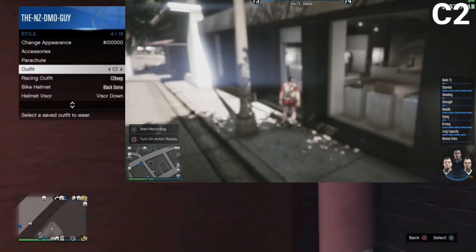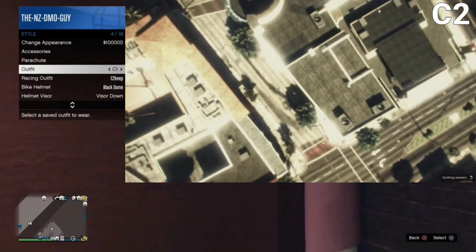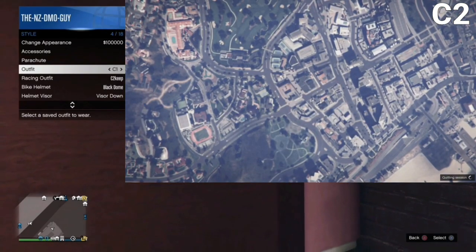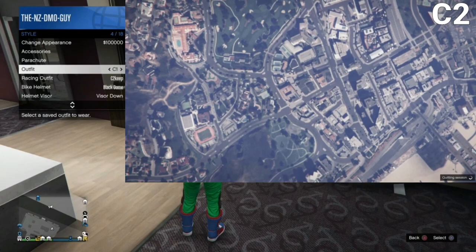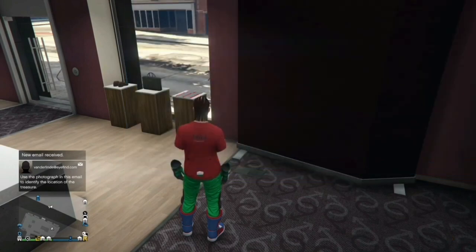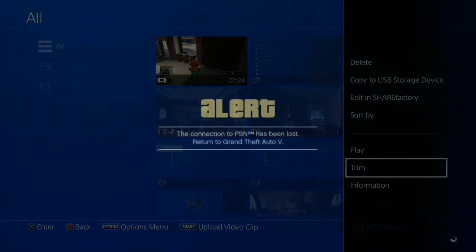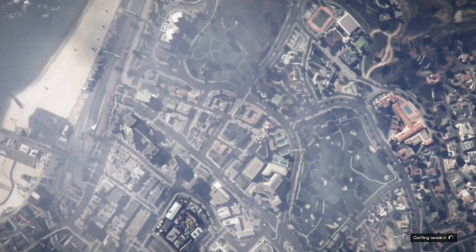After you select C2, head back to story mode. After you see the save circle in the corner go away, then once you see the clouds change from online to story mode clouds, select your C1 outfit on C1 and close the interactive menu. You're going to get an orange save circle in the corner. Now we are done on C2 — you can close the app.